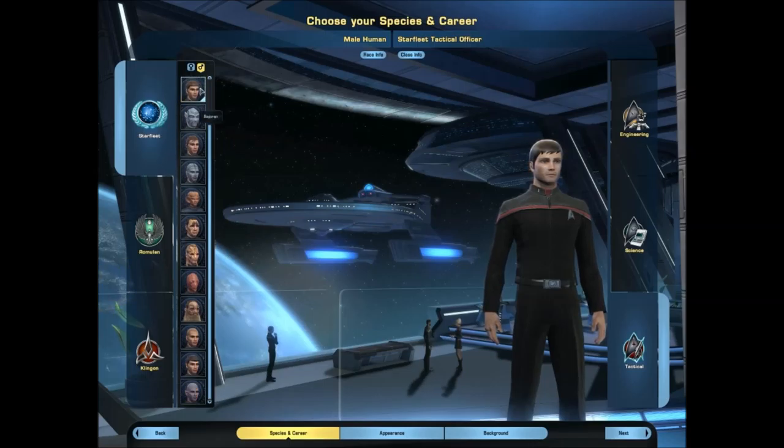The first point is the creation of the character. As you can see, there are plenty of species: Human, Andorian, Vulcan, Benzite, Betazoid, Bolian, Phyringy, Paclid, Regalian, Thorian, Terawit, Trill, Vulcan — and you also have an alien form, which was this one.